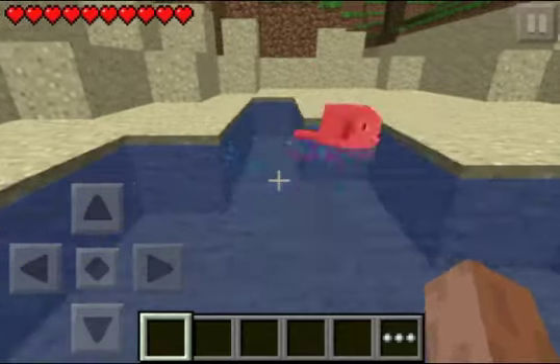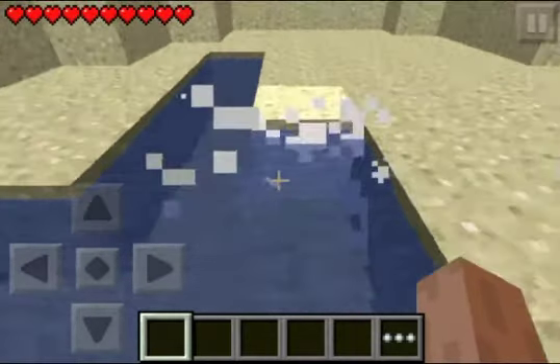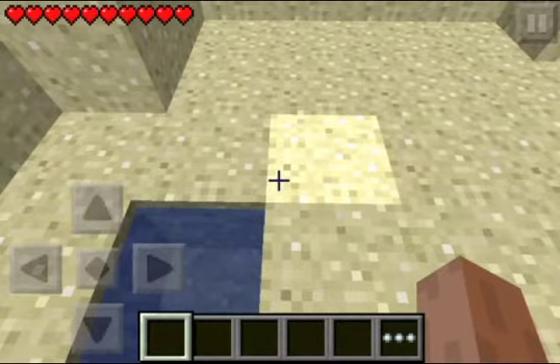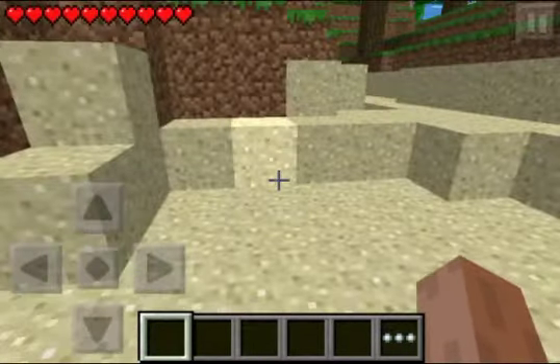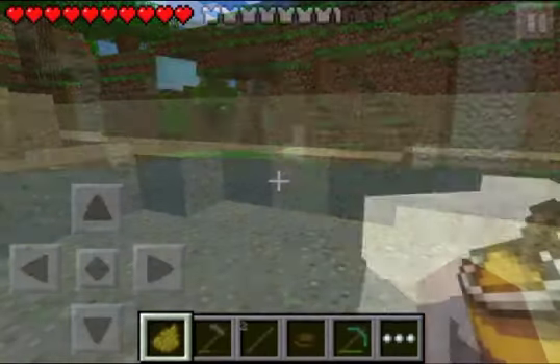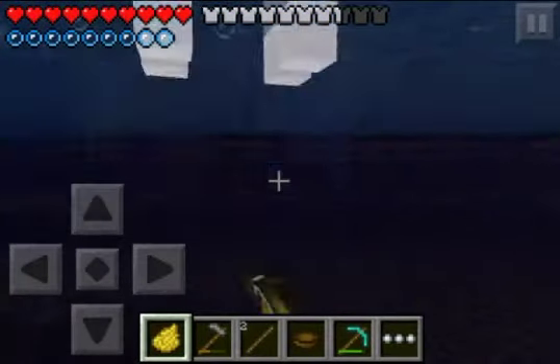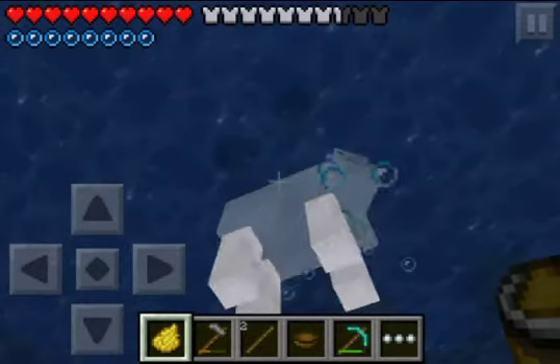That's basically what I wanted to show you — that baby animals were added. Another thing that I don't know if you knew about is they added coloring animals. You can now dye the sheep different colors, such as this — the yellow.